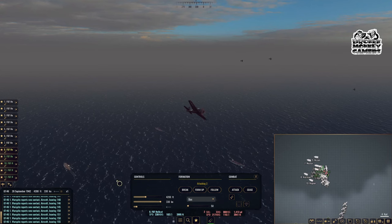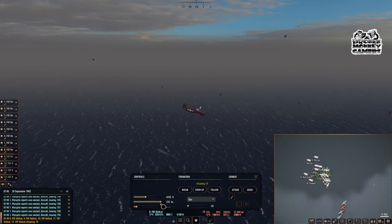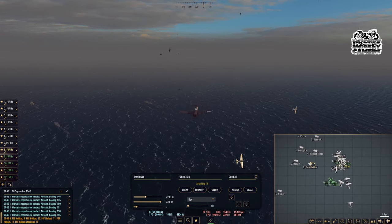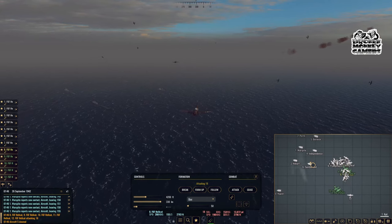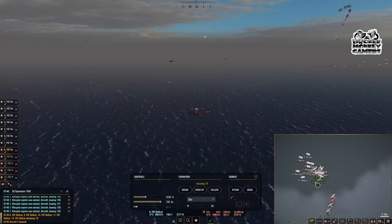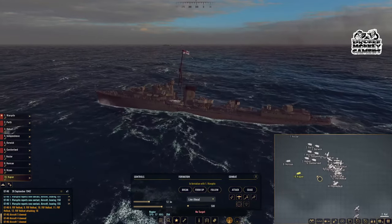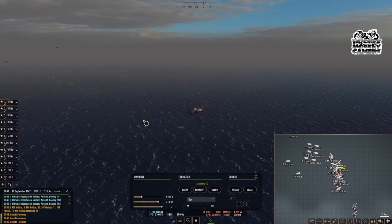I'm going to take you guys and target these dive bombers and attack — because this is the threat right here. In truth the Japanese fighters are something we're going to have to deal with, but it looks like we already are. Here we go — we've got to get those dive bombers. We shot down two, three. Hellcats seem to be doing pretty well — I think — maybe. I don't want to jinx it, knocking on wood.